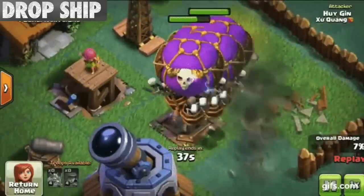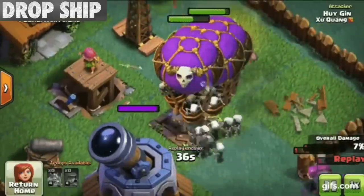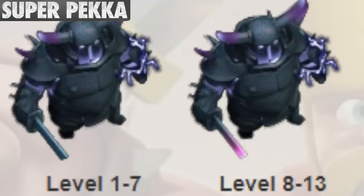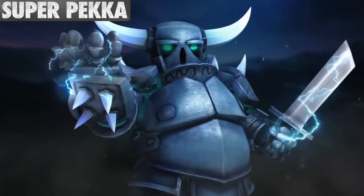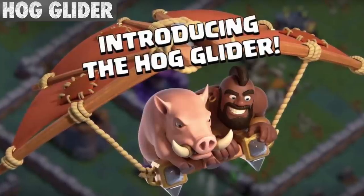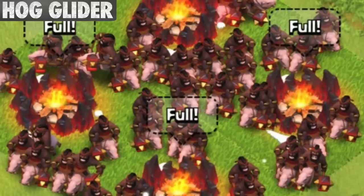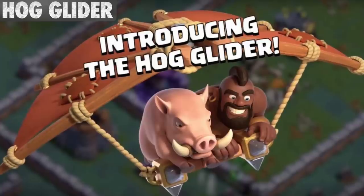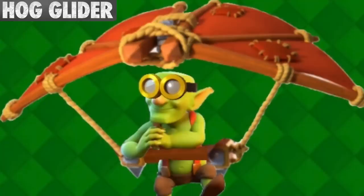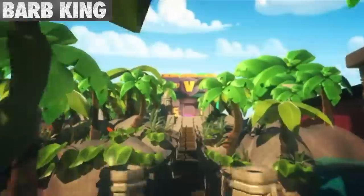The Dropship was named one of the most useless troops in the game. The Super P.E.K.K.A. has the most levels where there aren't any visual changes — it takes many levels before you see any changes happen. Interestingly, the Hog Riders spawned from the Hog Glider are named 'Hog Rider' in the game files, while Hog Riders in the home village are called 'Boar Riders.' Also, according to an AMA response from Darian, the Hog Glider was inspired by a scrapped idea for a main village Goblin Glider, which was pretty much the same troop but with a Goblin that collected loot.